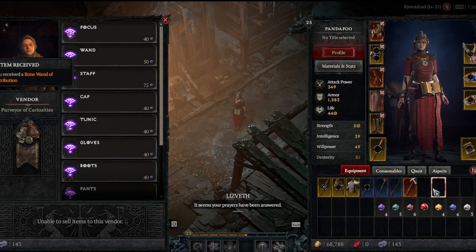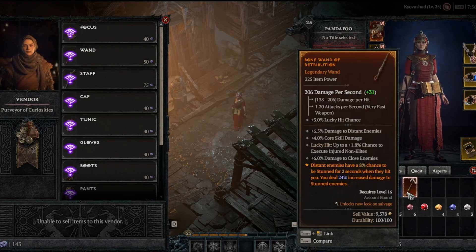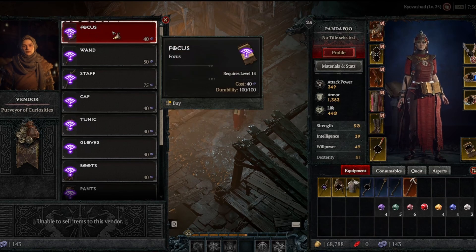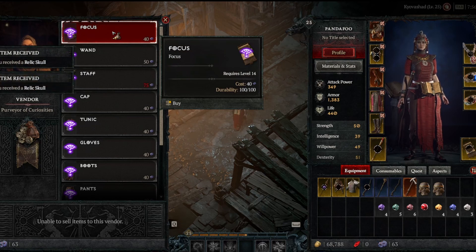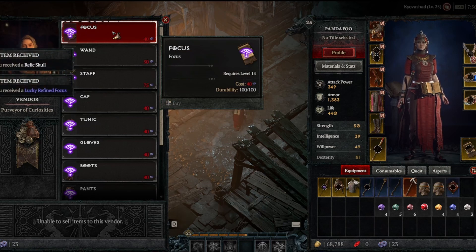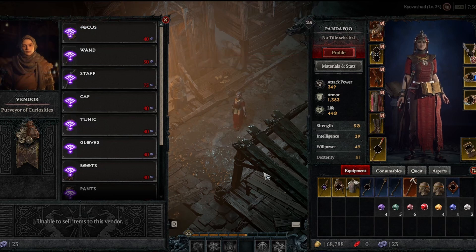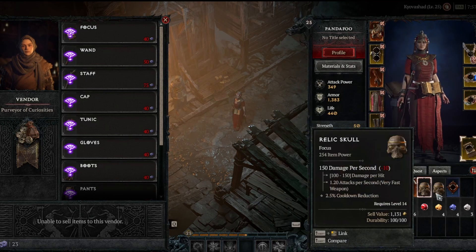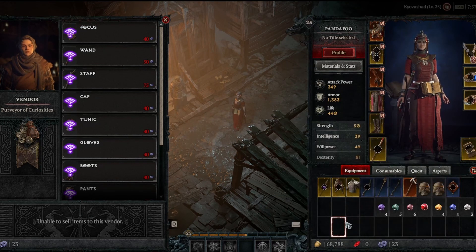There we go — look at that, got a legendary! Let's see if I can get a legendary focus maybe. Okay, we're done. So we basically just did seven items, and one of those is a legendary.